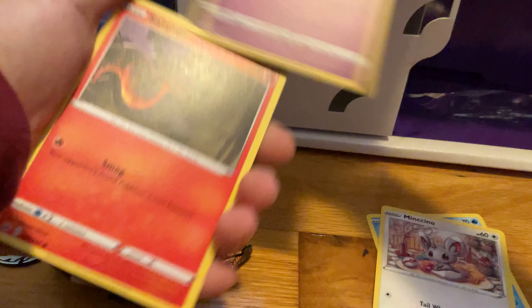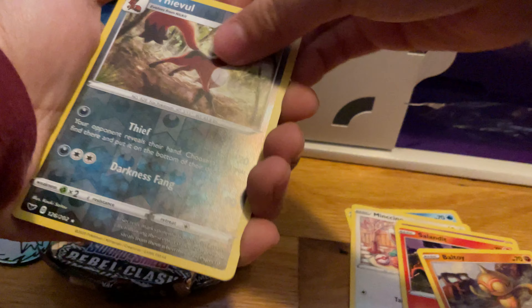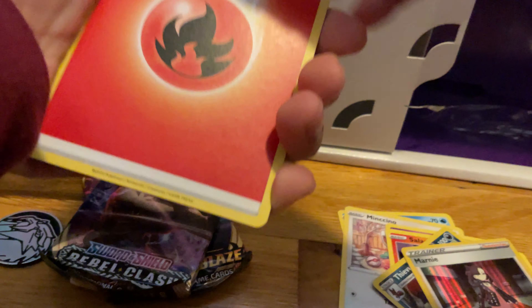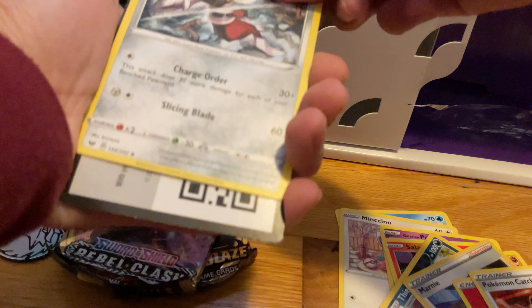Alright, pulling cards: Sobble, Incineroar, Galarian Ponyta, Sandile, Battle Style Eevee, and Holo Mareanie. Nice energy card too.